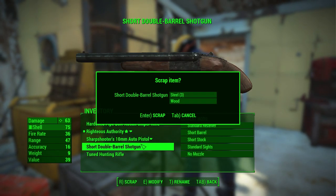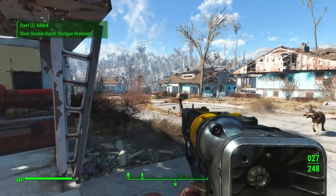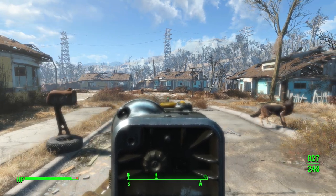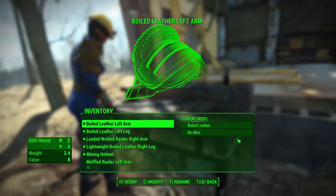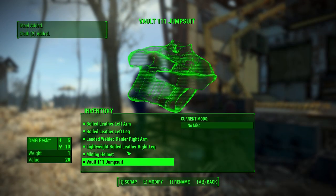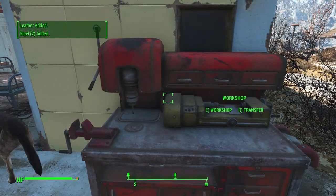Let's scrap these weapons. The sight upgrade didn't actually change the look of the gun - I guess it was purely a stat change, which is lame. At an armor station you can also scrap armor - some steel, cloth, leather. Storing my junk brings me from 196 down to 129 - it's all those bottles.